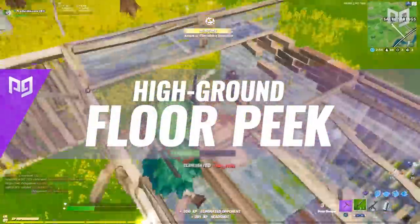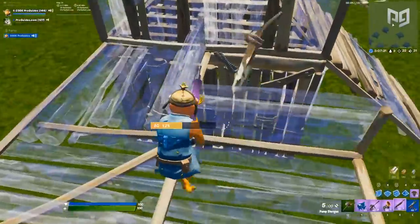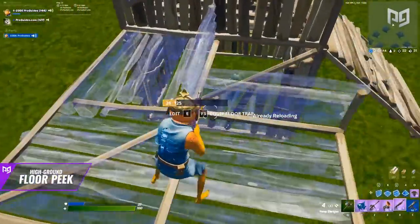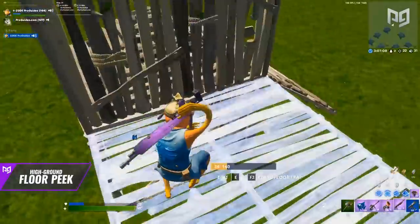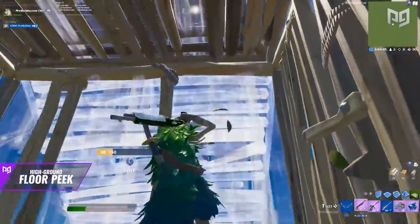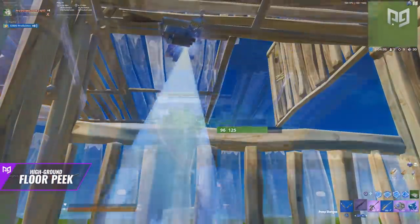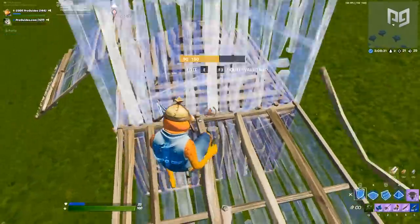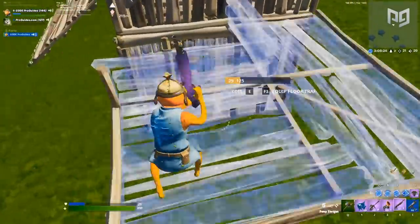This next peek is super helpful if you're against opponents who sit in their box and try to pull edit plays. Position yourself on top of their box and build a floor on one side and a wall to block off their cone, so the opponent can't edit up and score a shot on you. From here, edit one corner of your floor close to their box and you'll have a pretty easy jump peek to look for shots. We recommend waiting for them to edit and then going for the jump shot. The great part is your opponent really can't counter it apart from just not editing — they'll only see a tiny part of your body for a split second. You have high ground and can see most of their body while they can barely see you.